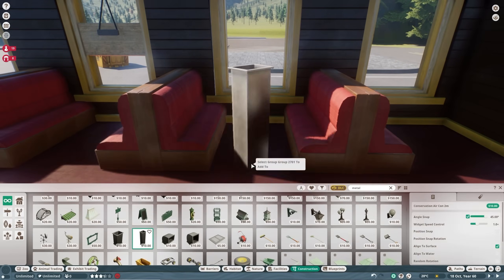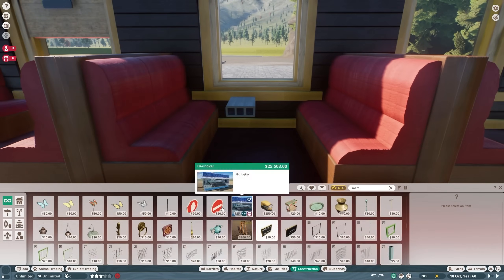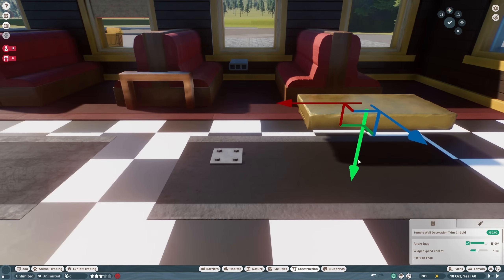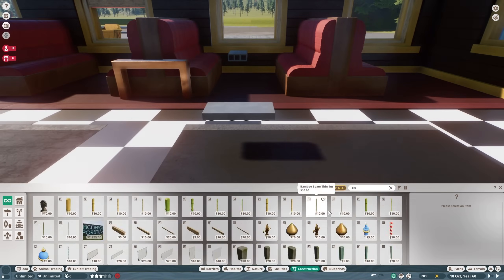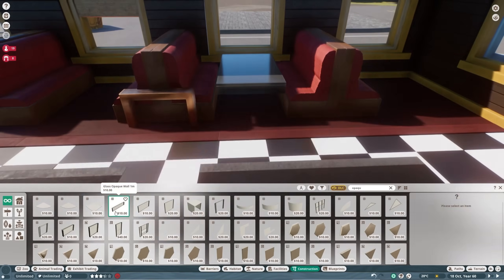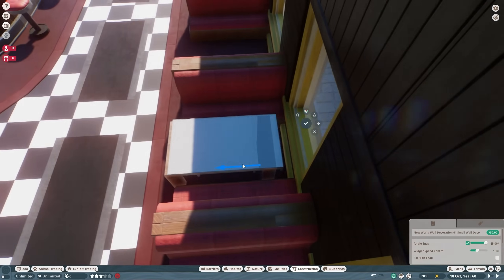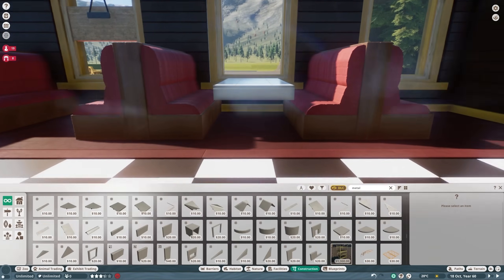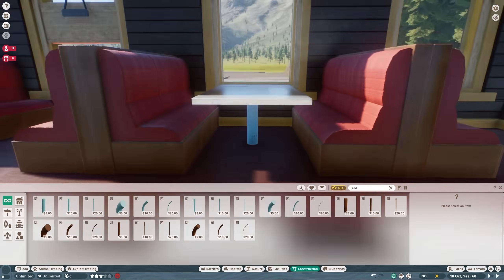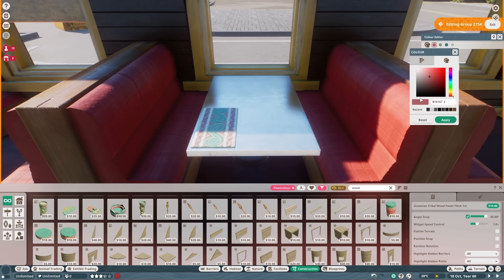The next challenge was the table. First thing I tried was aluminium, then I tried a million other things and ended up going back to the aluminium. I wanted it to be metallic, with a bit of shine, which I feel is appropriate for a diner. I grabbed that little bronze colour — I love it — thinking it might work atmospherically. But you can't overlay aluminium without it flickering crazily.